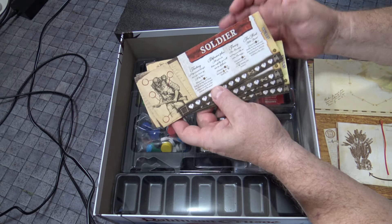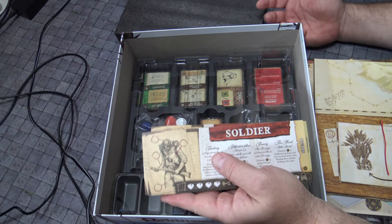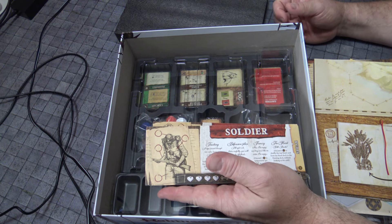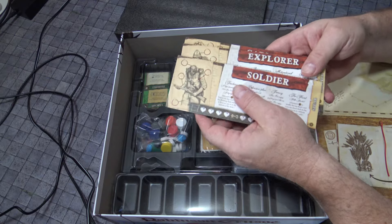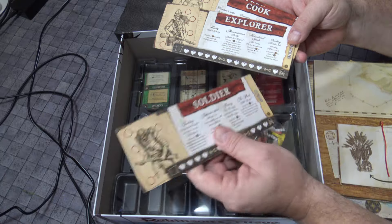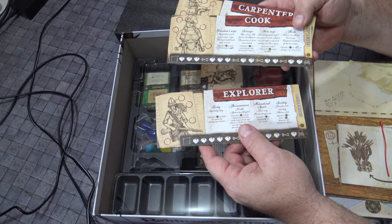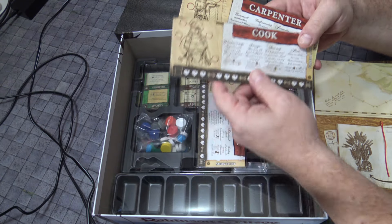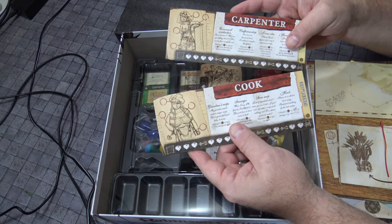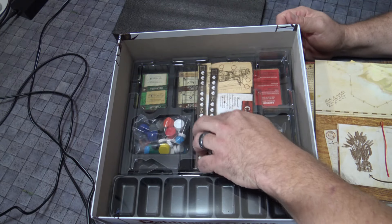I still have my other edition. I'm going to crack this open once I get the adventure book, the neoprene map, and the special collector's box. You're going to be taking up roles — either a soldier, a female or male version. So it doesn't exclude anyone. Whoever you want to be, you're going to have different abilities you can use. Who wants to be the cook? Well, you do need food, so you're going to have to do that.